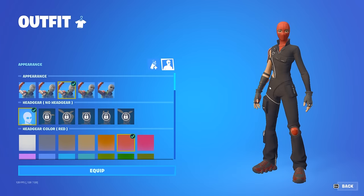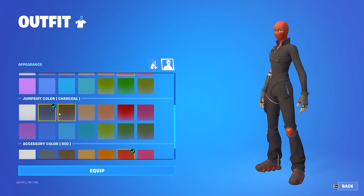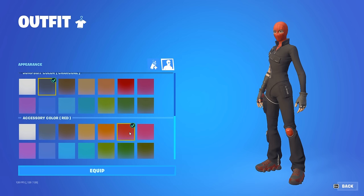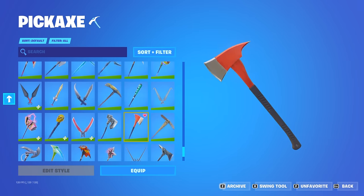For the last combo we have this black and red combo. You want to use red for the first color, charcoal for the second, and then red again for the third color, and this one you want to pair with the Old Chopper pickaxe.